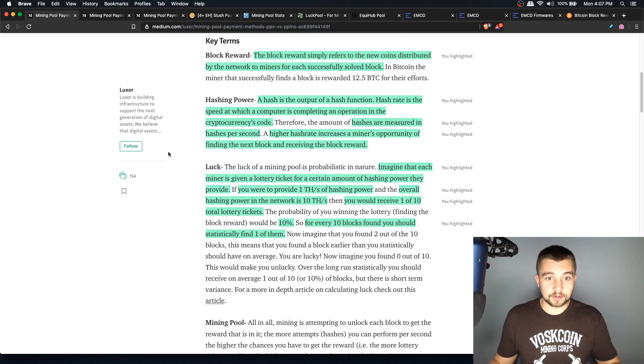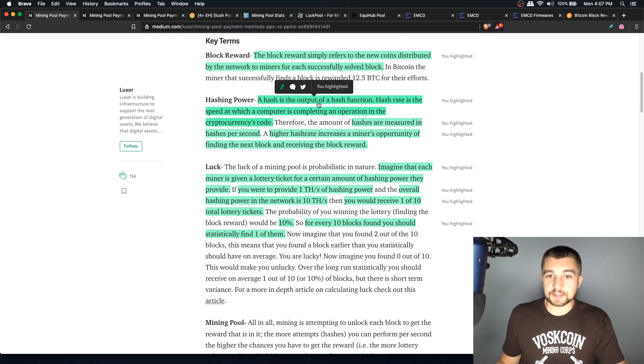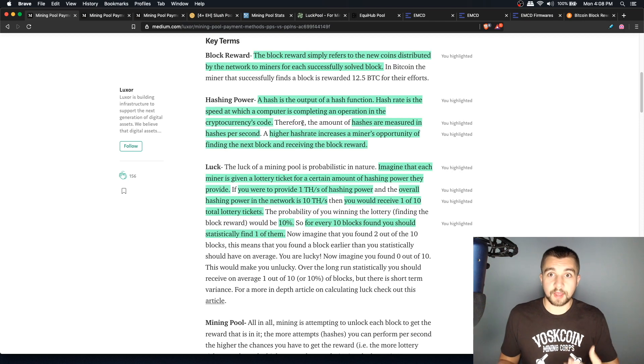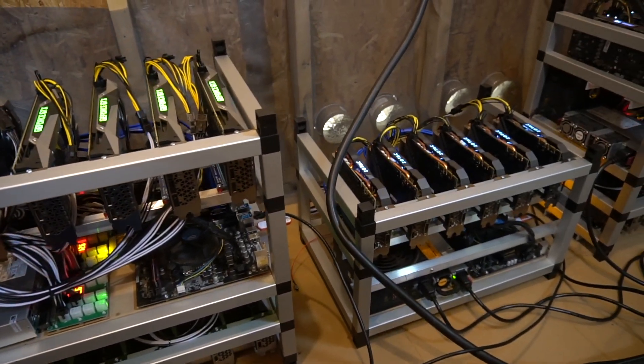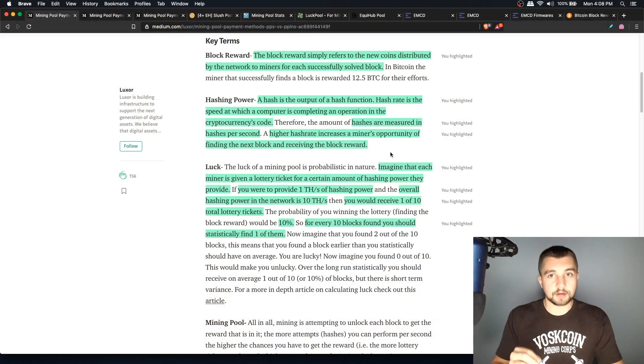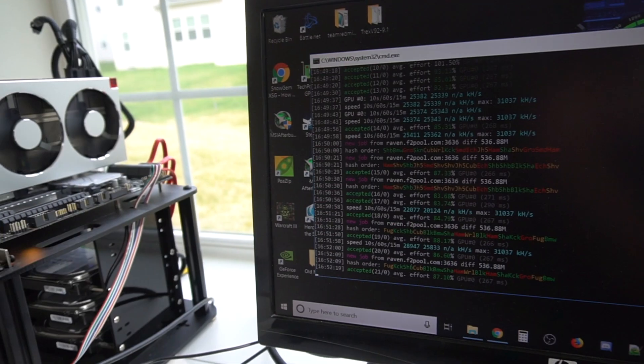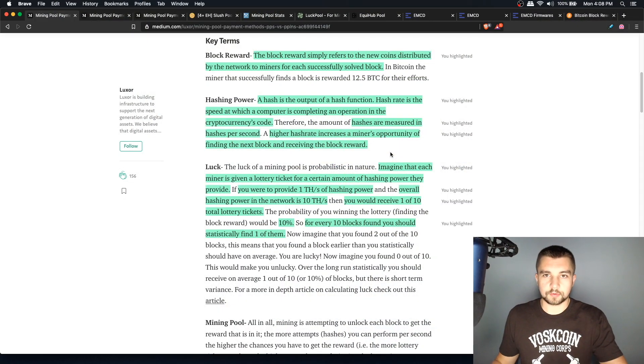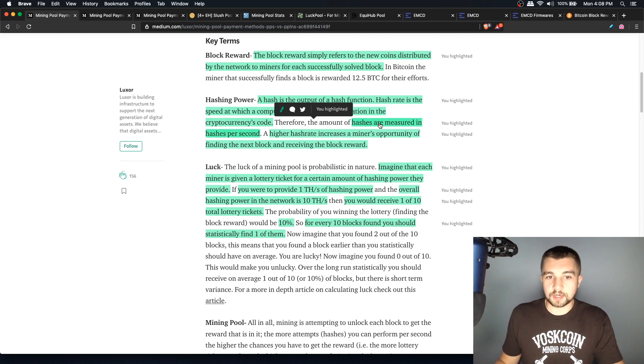Back to mining terms — hashing power. A hash is simply the output of a hash function. Hash rate is the speed at which a computer is completing an operation in the cryptocurrency's code. SHA-256 is the mining algorithm for Bitcoin, based off of hash cash, and it defines that hashing function. These devices are looking for a specific number combination, running many computations to get there. Eventually one figures it out and solves the block. A higher hash rate increases a miner's opportunity for finding the next block and receiving the block reward.